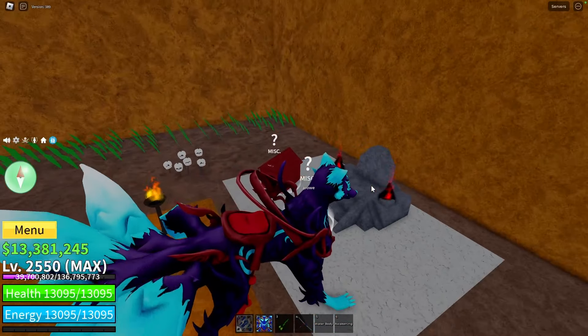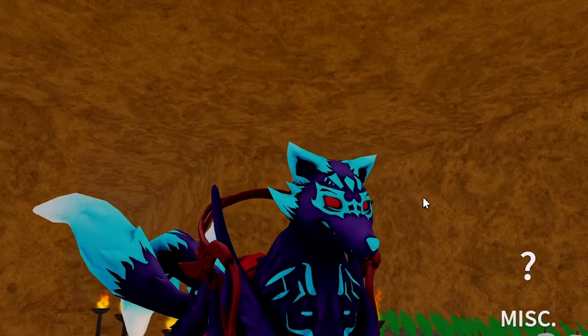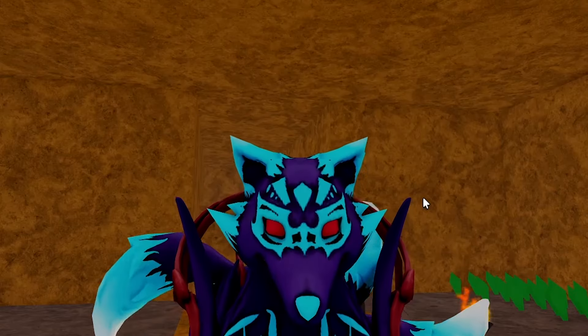After you complete the quest, you have to pay two million belly and you can get the third version of your race. Now it's time to get the hardest version — version four.